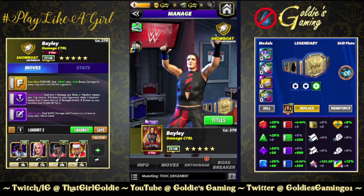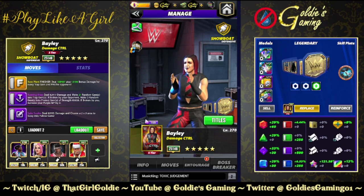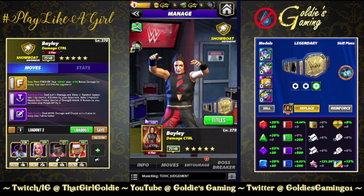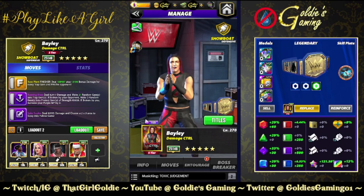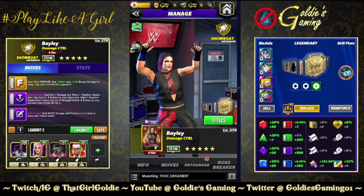Hey everybody, Goldie here. Today we're checking out the chase character for the WrestleMania Goes Hollywood month-long contest. As you saw earlier, Dakota Kai is our freebie, the leader of Damage Control. Bailey is the chase.